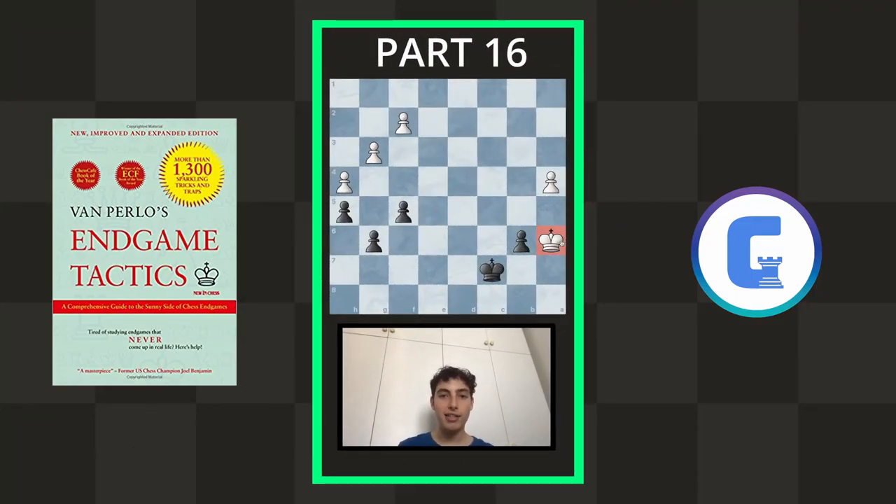The position does not look so good — this king is much more active than its counterpart — but black has a pretty stunning way to draw. If you were thinking of going King c6, the issue is white will play f4, and after f4 you're out of pawn moves, so white will slowly attack with the king and get in front — that's totally winning. Instead, you don't go King c6; you go f4 to stop f4 from white, and after they take, both pawns are a bit weak and this exchange works much better for black, who will be able to take both pawns and draw.